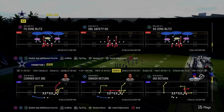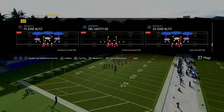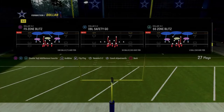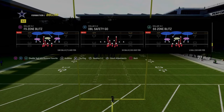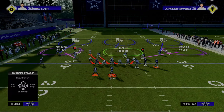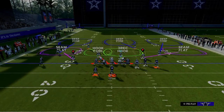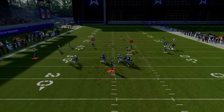The next blitz we're going to be going over is the free safety zone blitz out of the Dollar 1-3-2 formation. This can also be run out of the multiple defensive playbook with the cover two press. We're in the Kansas City Chiefs playbook for these blitzes because we can have 4-3 Even 6-1 in here. We're still going to have auto flip off because we always want that blitz to come in off the left-hand side. All we're going to do to set this blitz up is pinch our defensive line, and then put that safety who is in a blitz angle into zone coverage. A lot of times it's going to come through the A-gap.